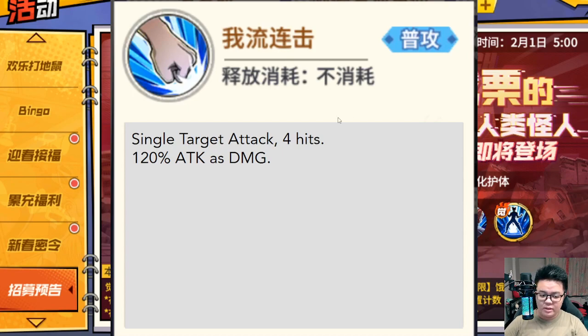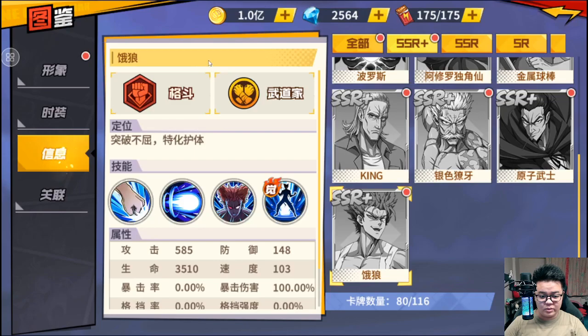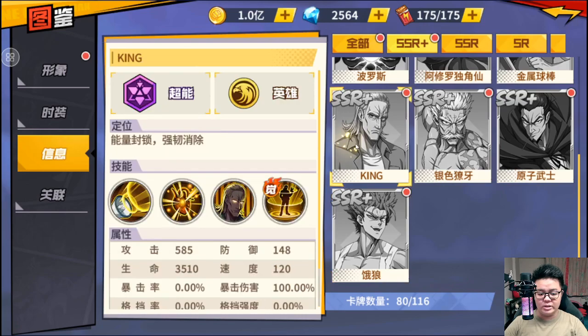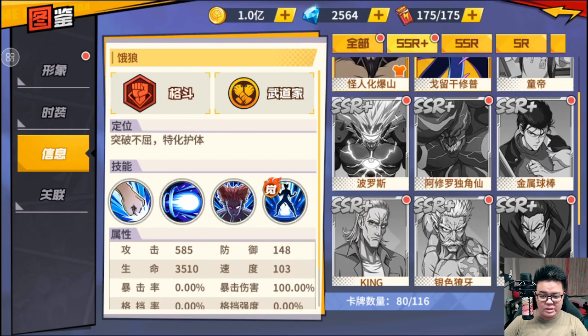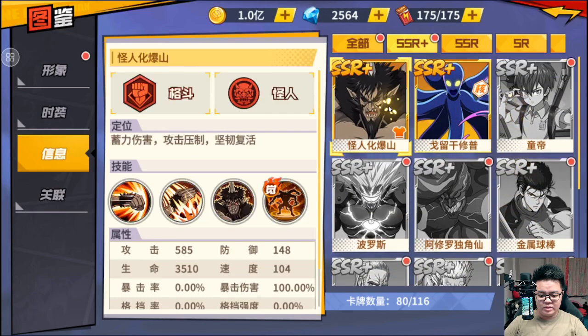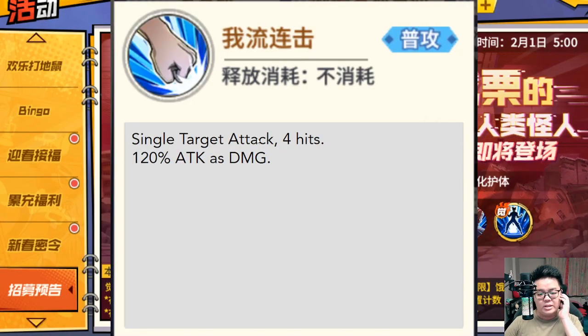So this is the normal attack. Same as the Atomic Samurai last month, it's a single target, 4 hits, 120% attack damage — nothing much. I forgot to mention the stats, so just in case you guys didn't know: all SSR Plus stats — attack, defense, and HP — are all the same, as you can see here. Only the speed is different. Garou's speed is 103, which is pretty okay. SSR Plus speed is usually around 104 or 103. Only King is the exception at 120.